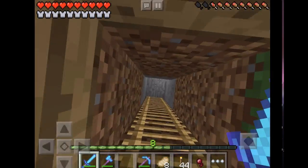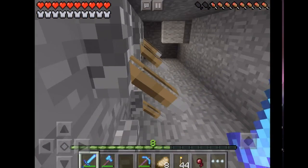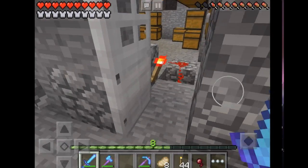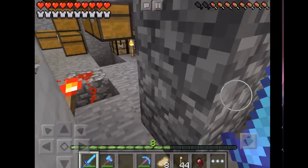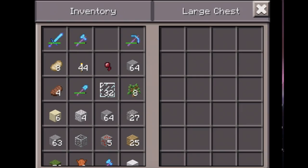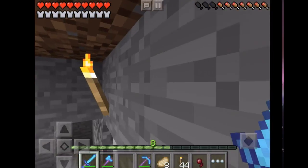Here is my storage room. I'm trying to make a combination lock but I failed, so yeah, here's my storage room — like a normal one, you know.